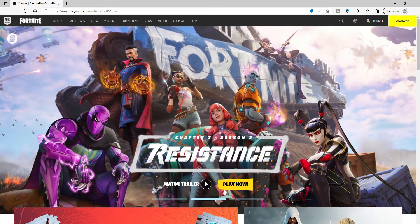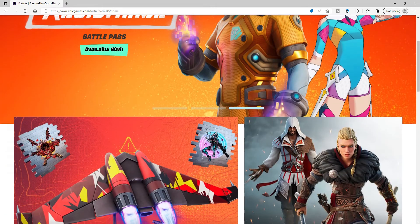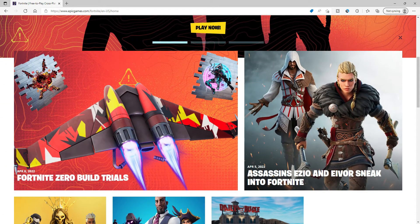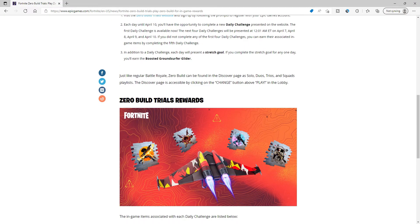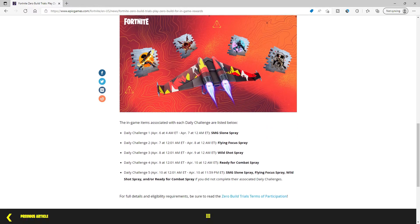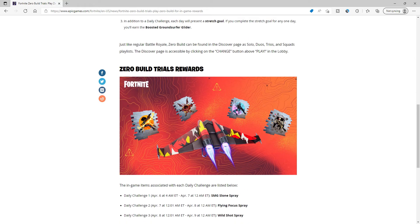You want to head over to epicgames.com — I'll put a link in the description. Once you get there, scroll down and you're going to see Fortnite Zero Build Trials — go ahead and click that. It gives you a bunch of different information, which is very helpful, showing all the different days and what sprays and rewards you can get, plus a picture of all the rewards in total.